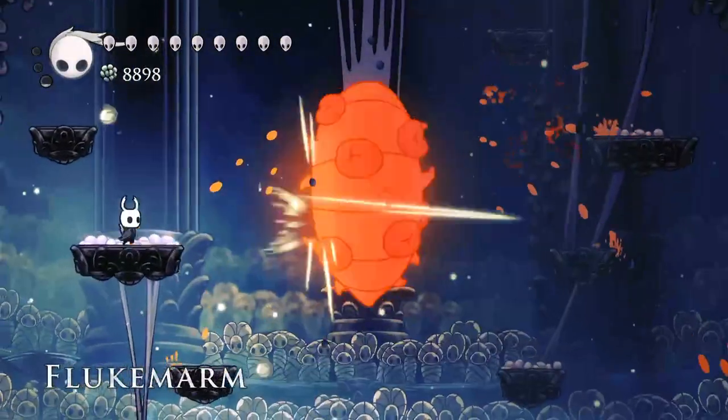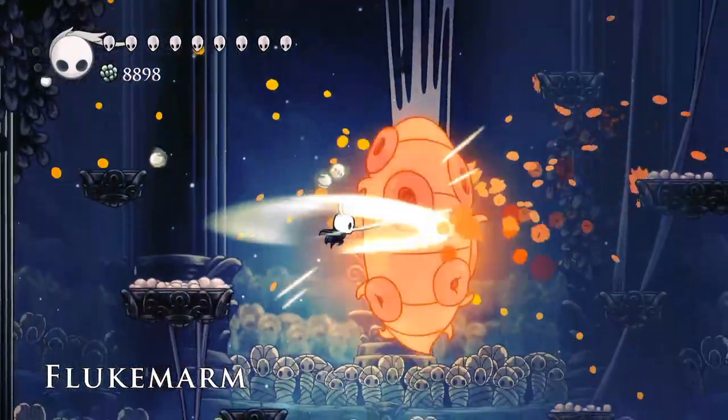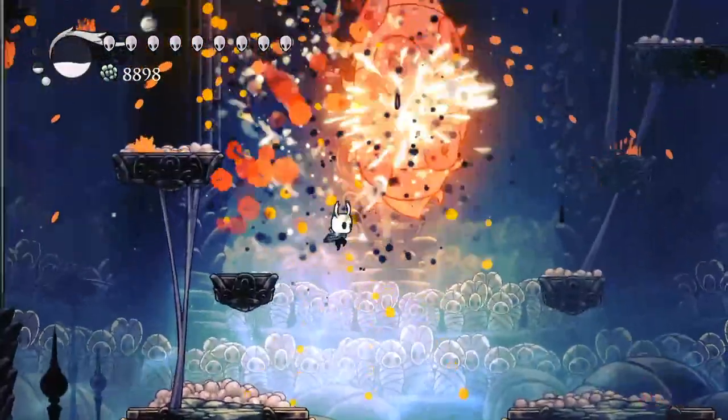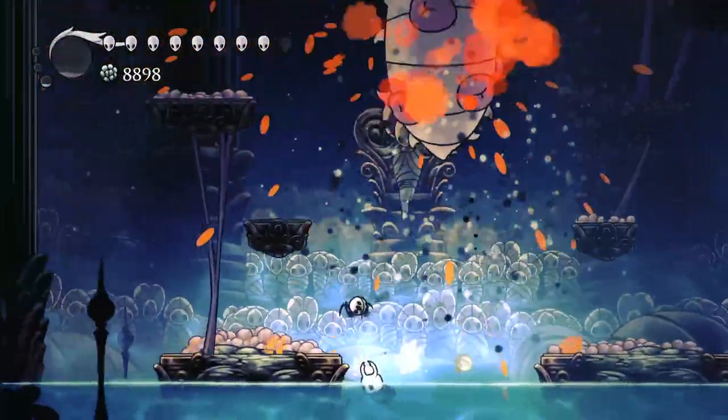Next up is Flukemarm, with a ridiculously low amount of HP. Here, you can just Cyclone Slash for some soul and then spam Abyss Shrieks. I didn't have enough soul, so I took an intentional hit of damage to get more Abyss Shrieks.